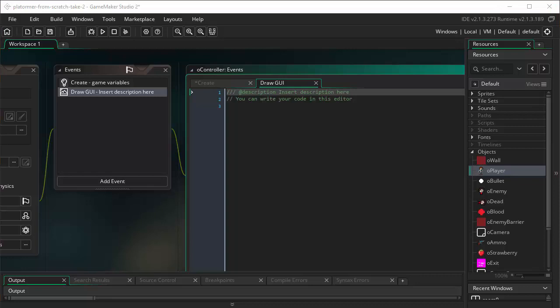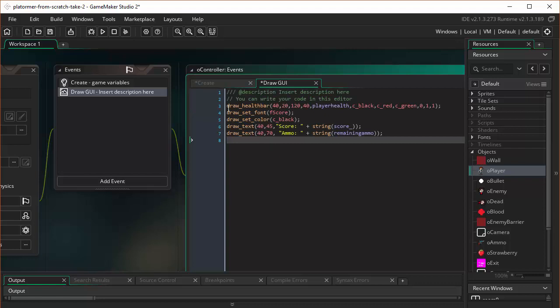So we're going to come in here and paste this stuff in. In Evil Clutches, we drew a health bar right above the player's head. This time, we're going to draw a health bar as well, but instead of putting it above the player's head, we're going to place it in the upper left-hand corner of the room. The value we're going to display inside the health bar is the value of player health, which we've now moved from the player to the controller object. Because it's on the same object that this Draw GUI event is on, we don't have to address it in any special way.